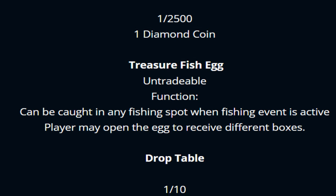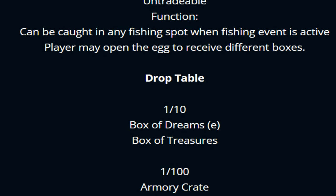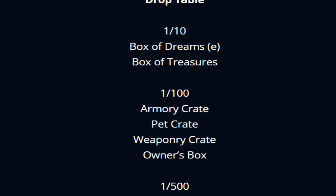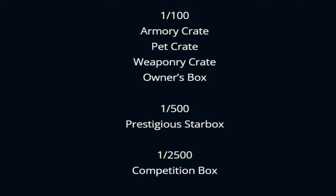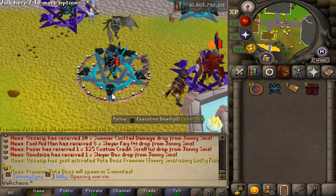There's also the Treasure Fish Act, which can be caught throughout the fishing event. Opening it gives a ton of different boss crates and other rewards, all the way up to the competition box.